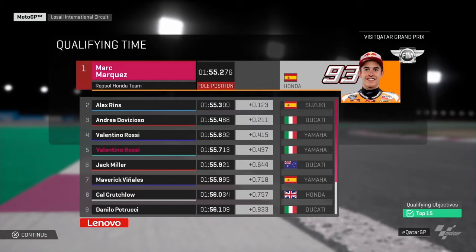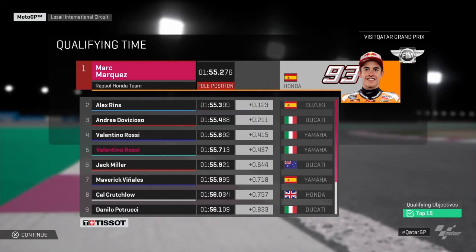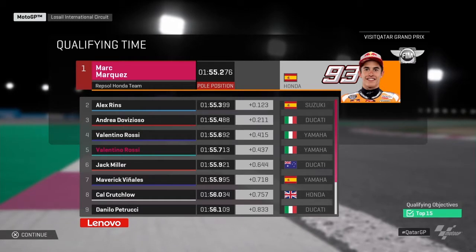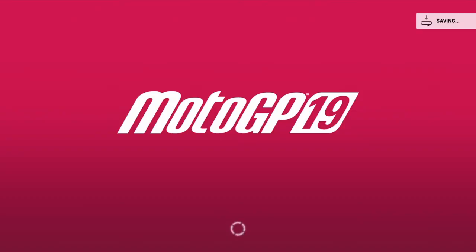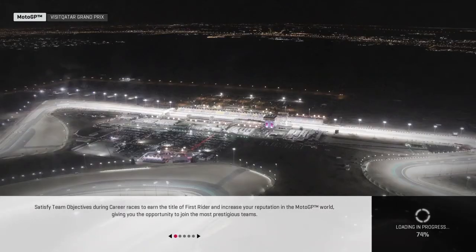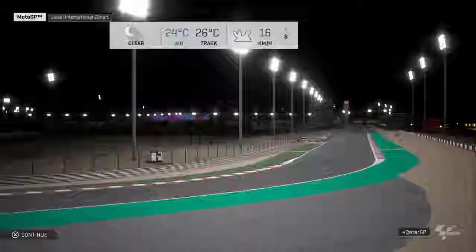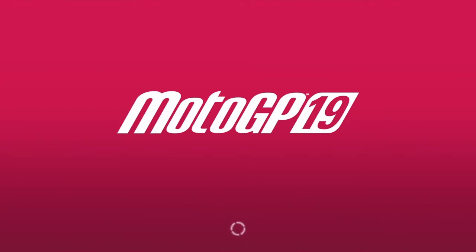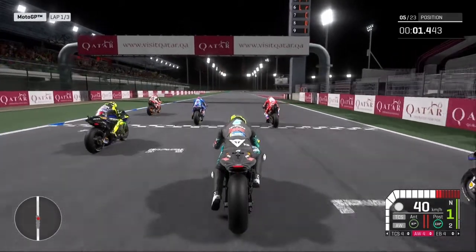Marc Marquez hit a 1:55.2 — that is pretty quick. We hit a 1:55.7, so we are competitive with the top guys: Marquez, Alex Rins, Andrea Dovizioso, and Valentino Rossi — the people I mentioned before and the people we'll be competing with. Hopefully we can stick with those guys even in this first rookie race. Let's start our MotoGP debut on Petronas for Valentino Rossi — we're starting fifth on the grid with the top guns.